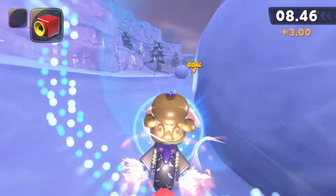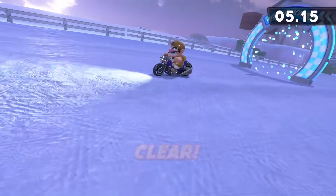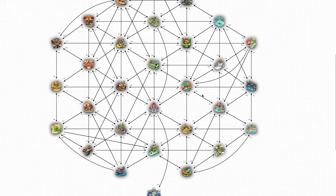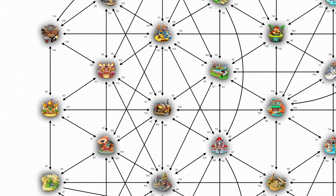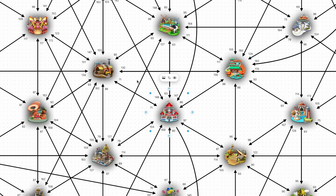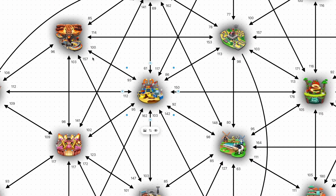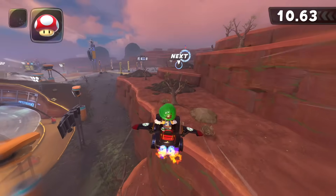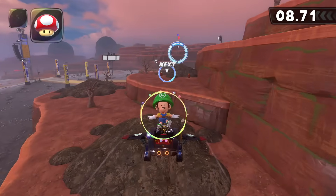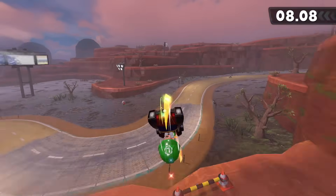Now that we have all our data, we need to calculate our fastest route. You might be thinking: let's pick a starting point and then pick the fastest path from that point, and at each point we get to, pick the fastest path from there until we've visited all of them. While this isn't a bad line of thinking, and so long as you avoid falling into a corner you'll get a good answer, this won't always find us the best path.